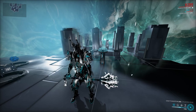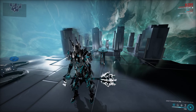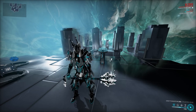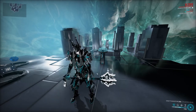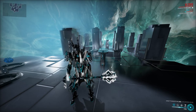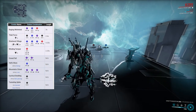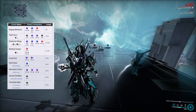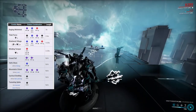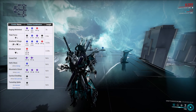I've tested both stance mods extensively and concluded that Crushing Ruin is slightly better for two reasons. I'm not sure how hard it is to get — I have a few duplicates — but if you don't have it, Shattering Storm is completely fine. The first reason I love Crushing Ruin is the Shattered Village combo, which is like Cleaving Whirlwind and ends with a slam attack. This weapon has a lot of CC through impact procs and knockdowns, making up for its one drawback.